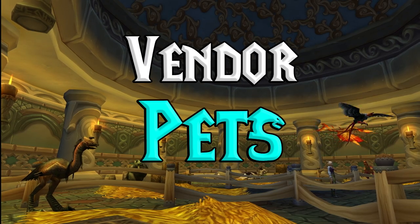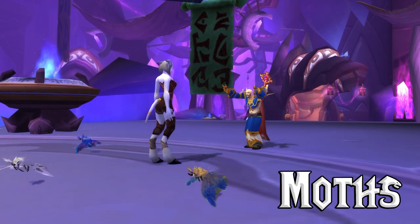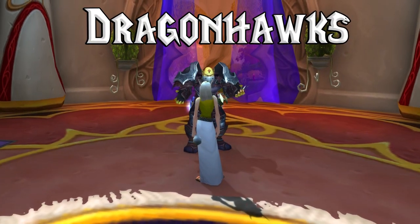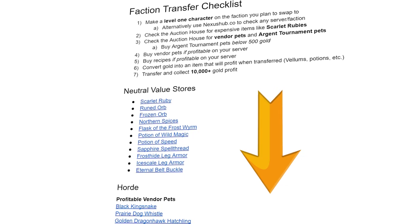Vendor pets are nearly guaranteed profit when you faction change, so stock up. There are moths in the Exodar, cats from Elwyn Forest, snakes from Orgrimmar, and dragonhawks from Silvermoon City. A full list of pets to flip cross-faction are available in my faction transfer checklist below the video.